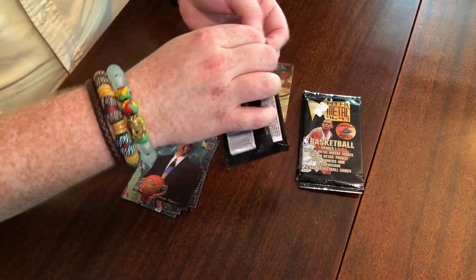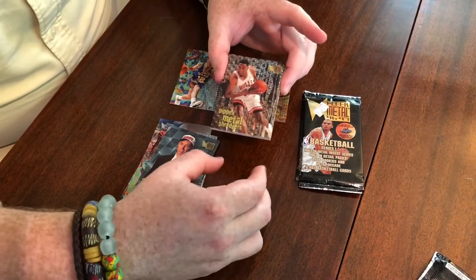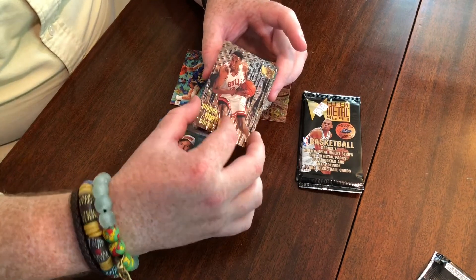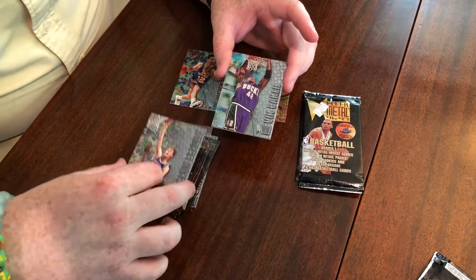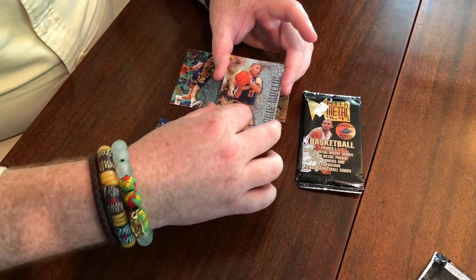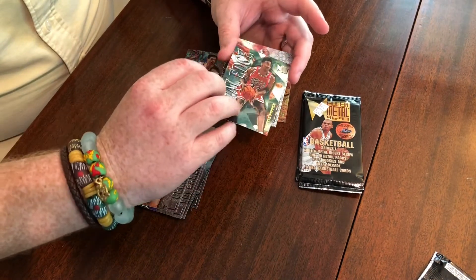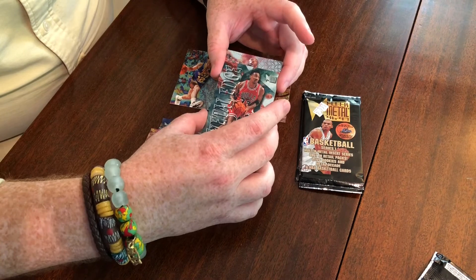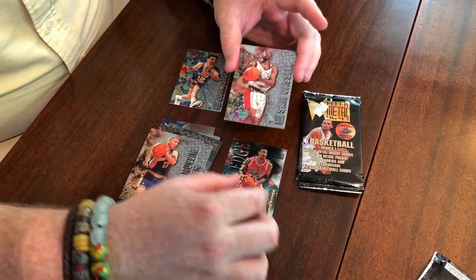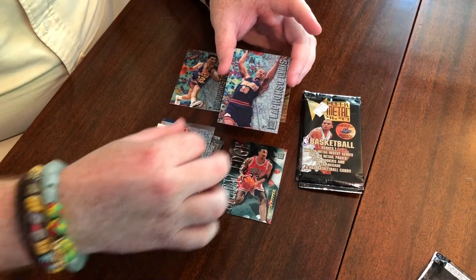Pack number two: another subset — Metal Shredders, Scottie Pippen, really cool looking. Shawn Bradley. There's our Vin Baker base to match the Power Tools. Chris Mullin. Looks like we've got another insert — awesome — Metal Edge Scottie Pippen! We're doing great here. One in 36 packs on that one. Sam Cassell. Jim Jackson. And LaPhonso Ellis.